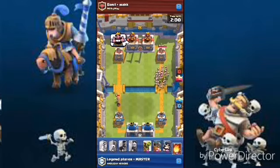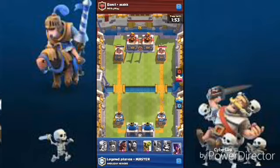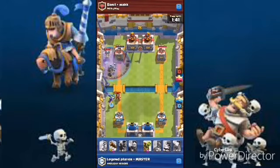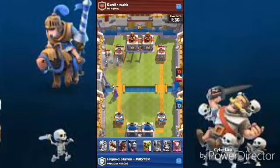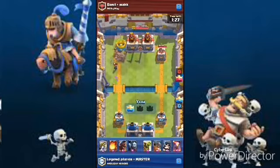I'm going to fireball — two skeletons left, that tower is gonna get cleaned out. We are winning in damage in the left lane with 440. He dropped a graveyard. We dropped the ice wizard to defend but I also dropped a witch — the witch gave tower damage and that's one to nil.